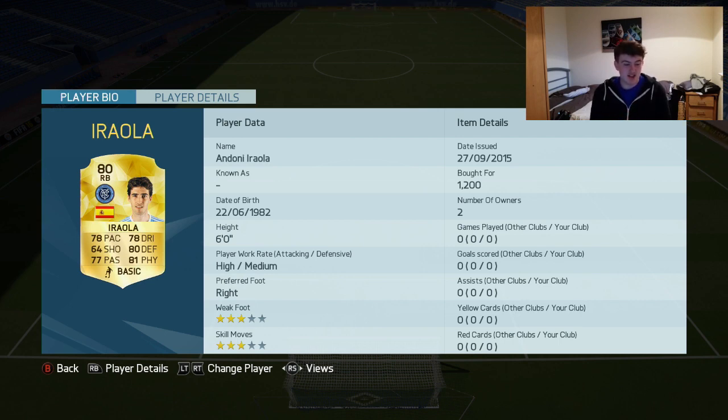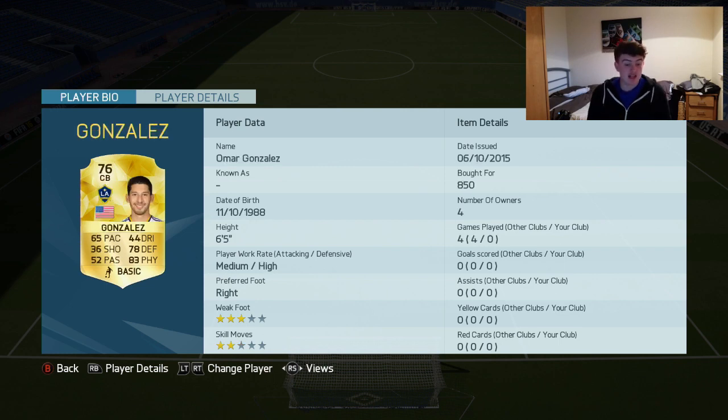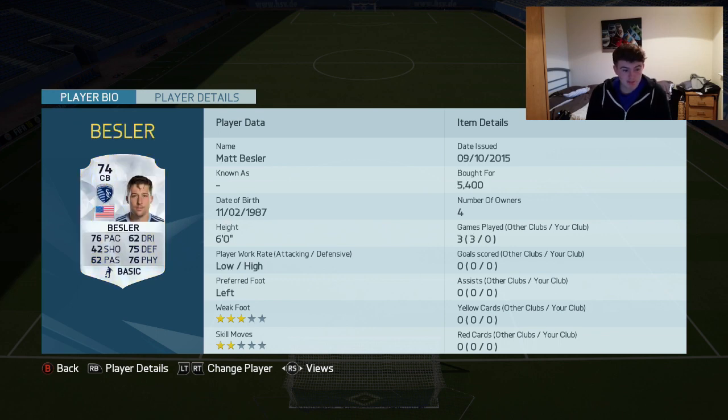Let's get into the right back. The right back is probably one of the most often packed players in my opinion on FIFA — it's Areola. Now I'm finally trying him out and he looks actually really really decent. He's 6 foot and I'm gonna try him out in the right back spot. Right centre-back is Gonzalez — he actually looks really really good. He's 6 foot 5 as well, 65 pace, 78 defending, and 83 physical. Medium high work rates. I am looking forward to trying this guy out, about 850 coins.